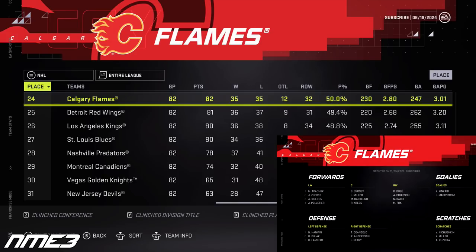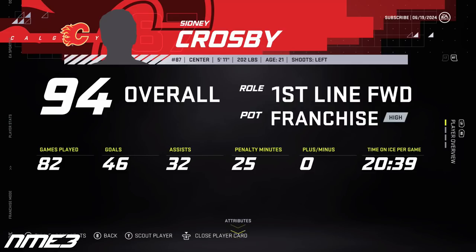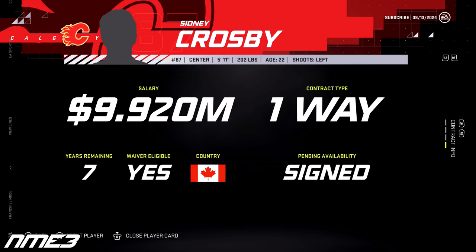In their three years with Crosby on his entry-level deal, the Calgary Flames did not make the playoffs once as they for the second straight year finished 24th in the NHL. Crosby again had a good season, especially given how bad the Flames were, potting 46 goals and 32 assists for 78 points. He increases up to a 94 overall and in the offseason signs a seven-year deal with the Flames worth 9.9 million dollars per year.